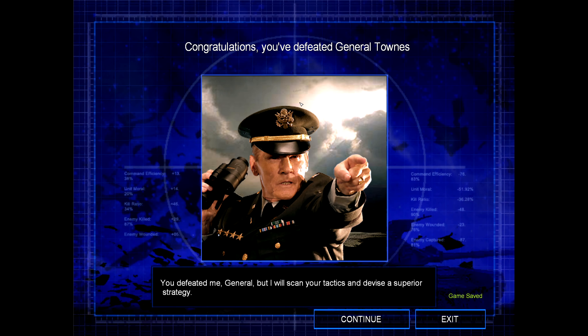You defeated me, General. But I will scan your tactics and devise a superior strategy. I very much doubt that. So with that, we have defeated General Townes, which means that our next general will be General Dao, the nuclear general. And then following that, we will bring Kassad's campaign to a close by facing General Liang. But that will be for the next couple of times. So with that, thank you all for watching, and stay tuned for next time — we'll see you then.